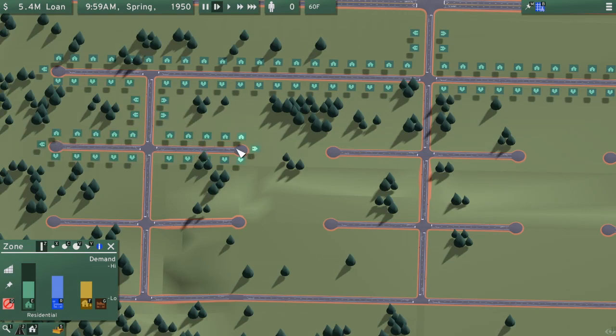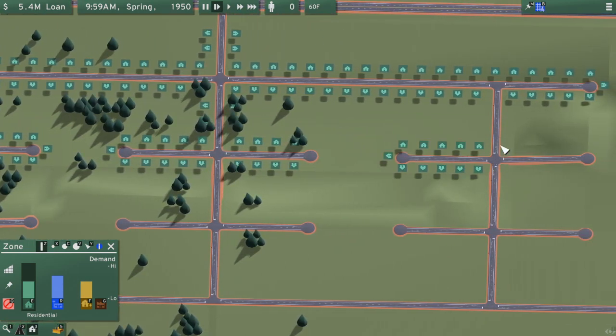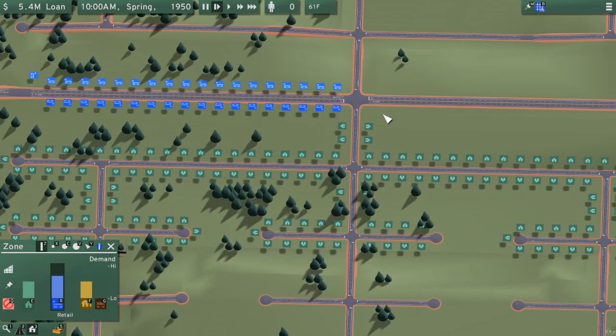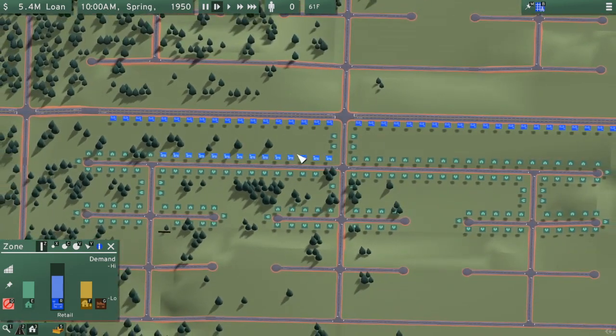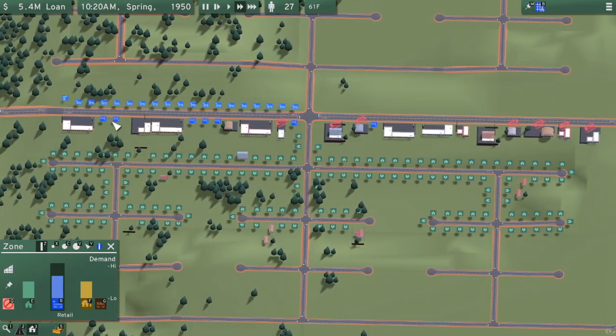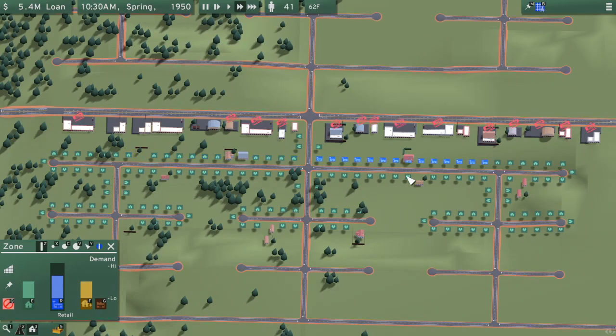Let's go ahead and get a couple of these houses zoned out. That's going to start us off with residential, and then I'm going to get some commercial added on over here. We'll let it run for a little bit on two times speed and get some houses and some commercial built up. The commercial is going to build up faster than the housing.